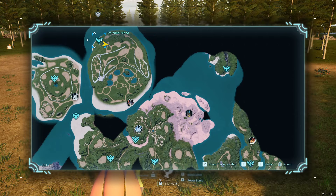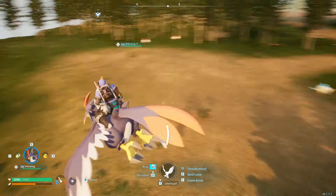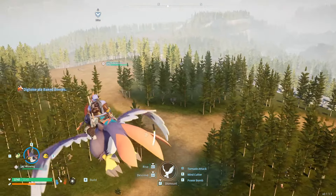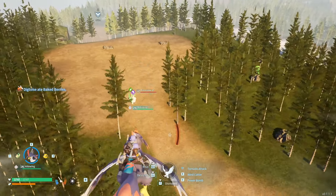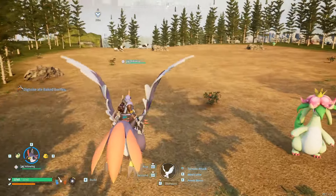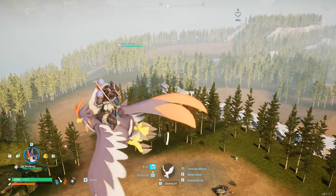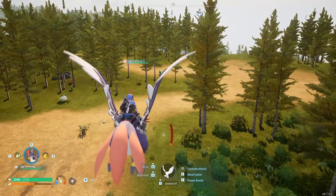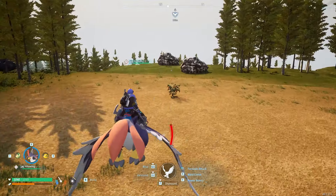Next up from the Plateau of Beginnings, if we go all the way to the top left, this is Ice Wind Island. Look at all of this flat land — I absolutely love flat land in this game because I built my main base on a massive hill and I think it's actually bugged out some of my pals because they constantly get stuck. Flat land is really beneficial for your workstations and buildings. Besides the Dire Wolves, you just have a bunch of friendly low-level pals you can capture and stick in your base. There's ore, rocks, trees, and berries — solid resources here.